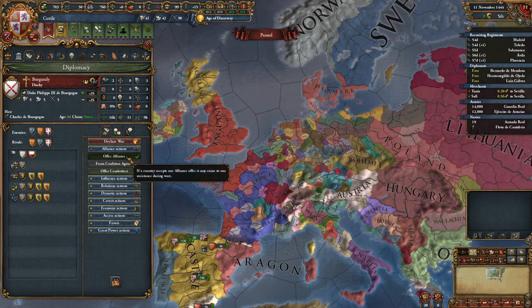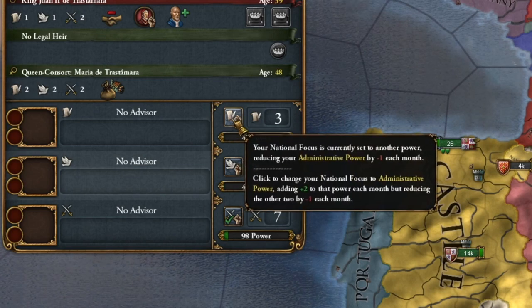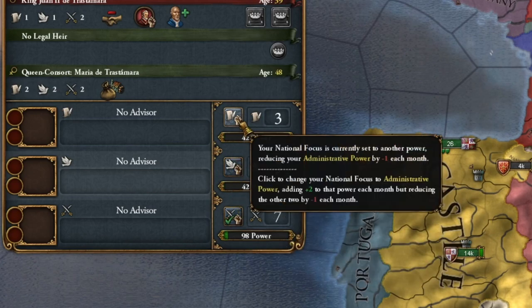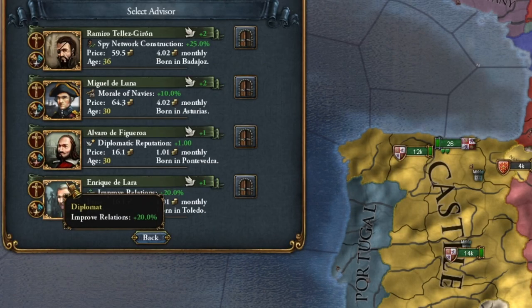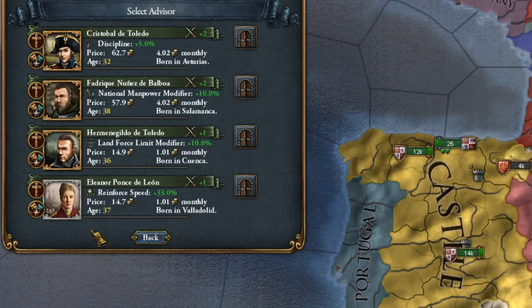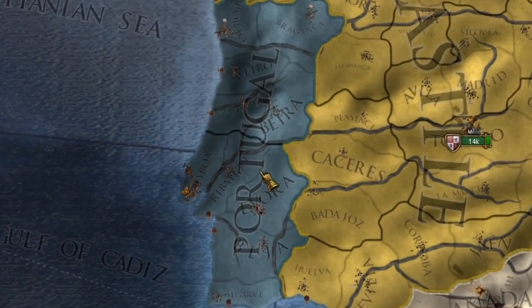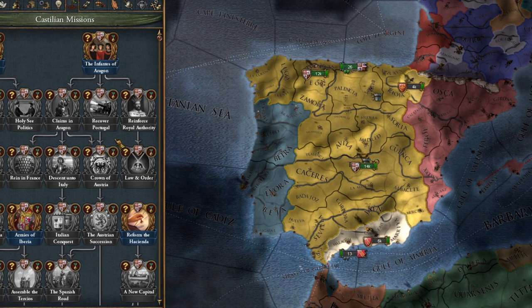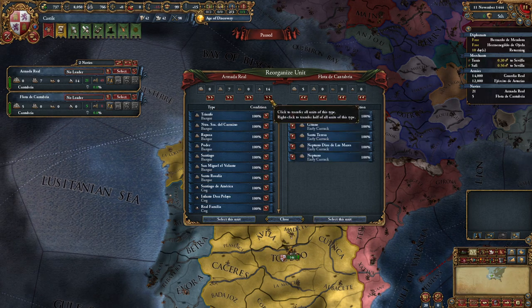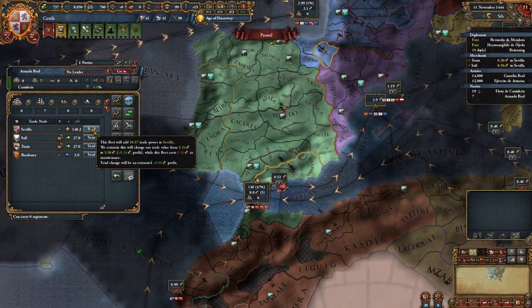But what's most important is, of course, an alliance with Burgundy, because getting the Low Countries for free is a great deal. As for our court, it might surprise you, but we set our focus either on administrative or diplomatic points — military points, not so much. I'll go for administrative points because we'll need a lot of them, unless I get lucky with events. I also hire advisors for taxes — it will pay off. Diplomatic reputation will come in handy, and temporarily a military advisor as well.